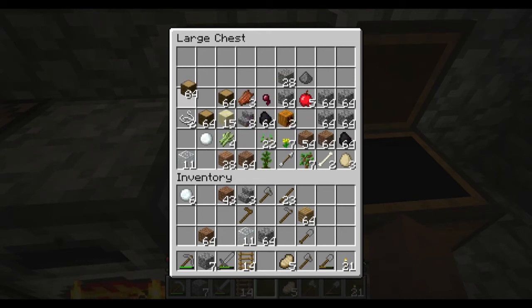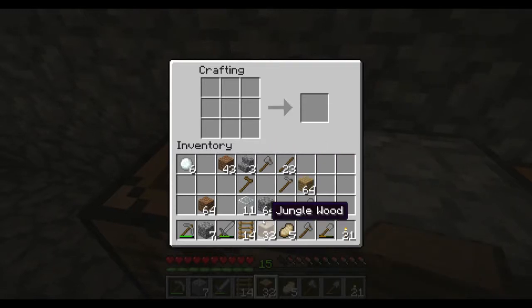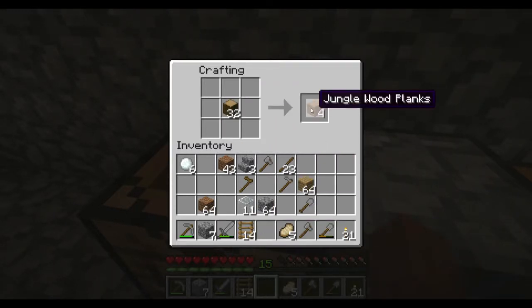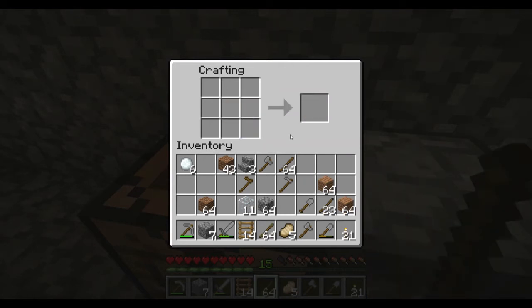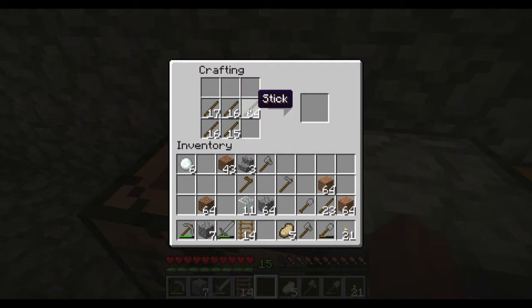We're going to need some wood, so I'm going to split that. We already have some sticks but we're going to make some more — making planks, taking wood and making it into planks, then turning those planks into sticks, and then taking those sticks and turning them into fence pieces by putting them three by three. So we'll make a ton of fence pieces — 32, that should be a good deal.